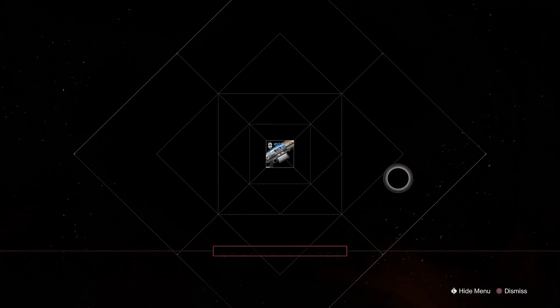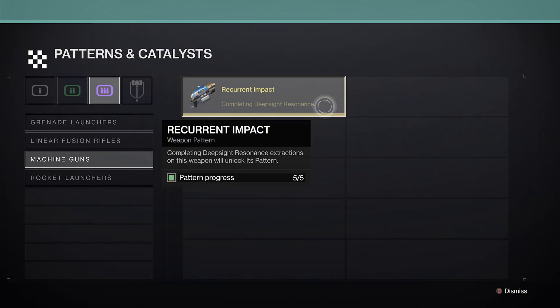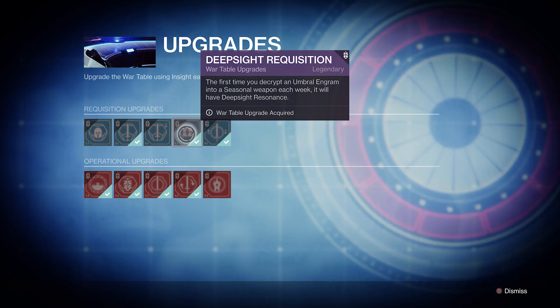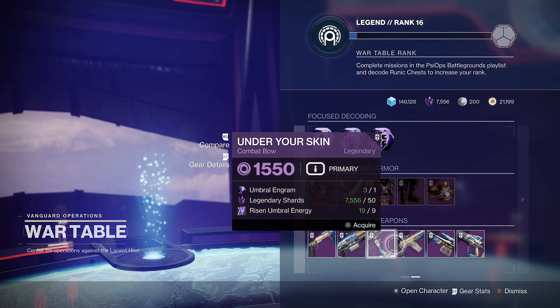Requiring 5 deep sight resonance attunements, it could be a slog to unlock if RNG is poor, but by completing the psyops battlegrounds or using your weekly focused weapon engram at Helm you should be able to pick this up fairly quickly if you haven't already.